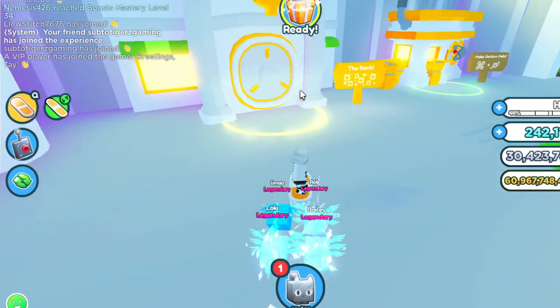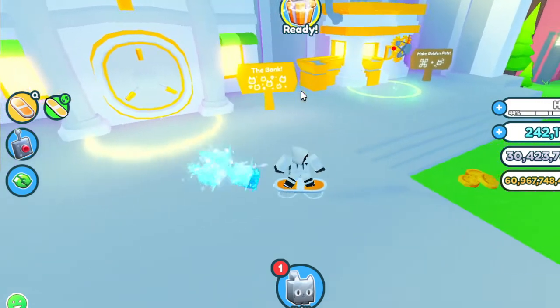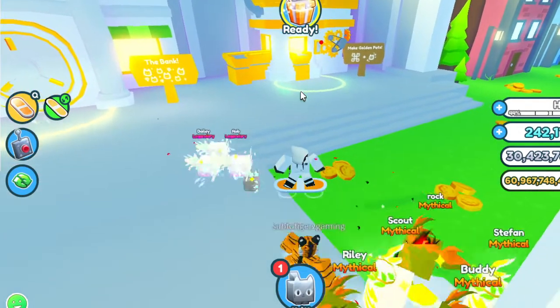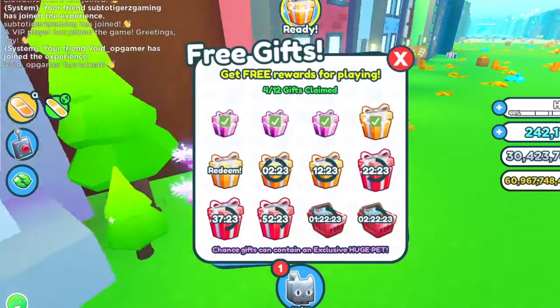I gave him the pets that I don't want — I don't need them. I also gave him like three astral axolotls and like one storm dragon.